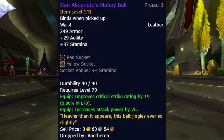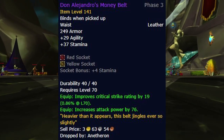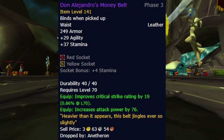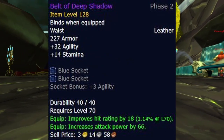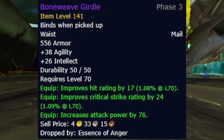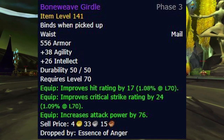For the belt slot, we have quite a few options available. Unlike with Beastmastery Hunters, your hit situation really shouldn't be a problem, so you can aim directly for Don Alondro's Money Belt. If you still required hit rating while transitioning into Phase 3 gear and Tier 6, you can just continue to use Belt of the Deep Shadows, and if you didn't get one in Phase 2 or you just leveled fresh in Phase 3 and needed hit, then you can aim for Boneweave Girdle as a hit alternative. Shadowwalker's Cord and Veil Stalker Girdle are pretty bad for Survival Hunters, so I wouldn't worry about these two belts at all.